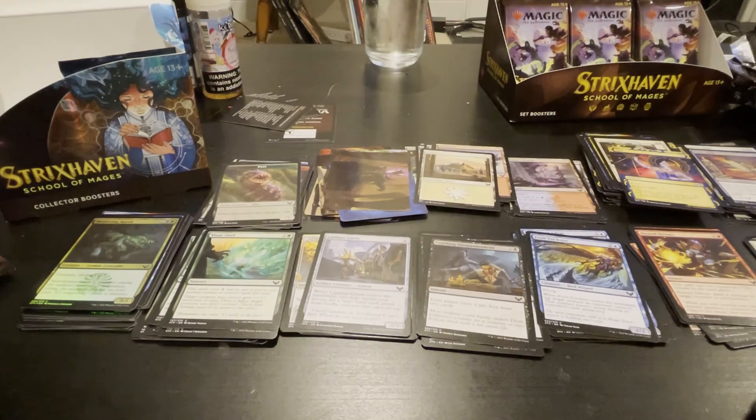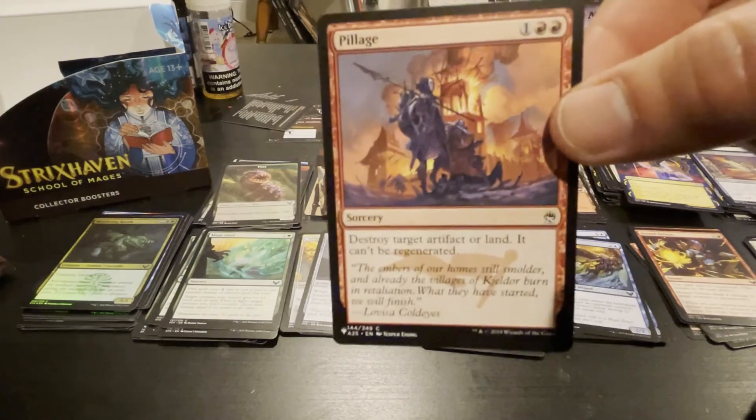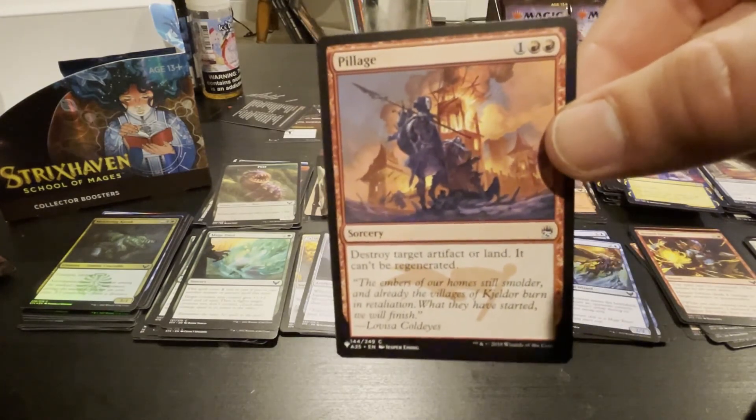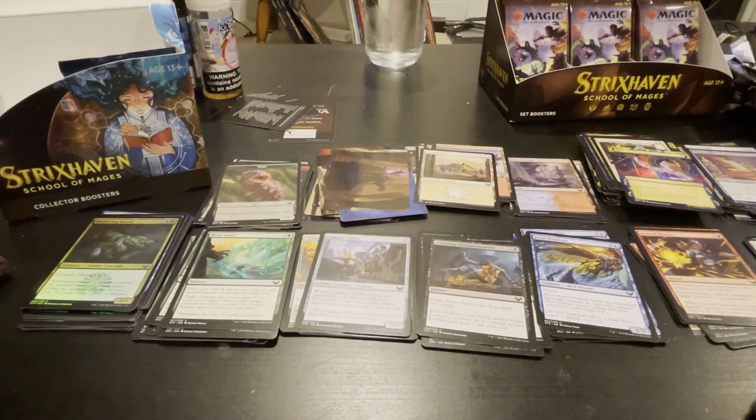We got a cool old card — Magic 25th Anniversary set. Destroy target artifact or land, it can't be regenerated, for three — Pillage. Very good, cool card.